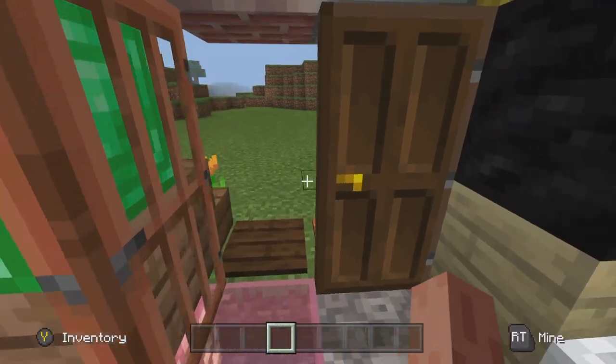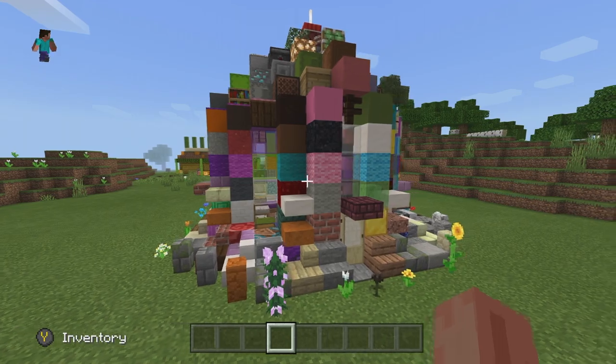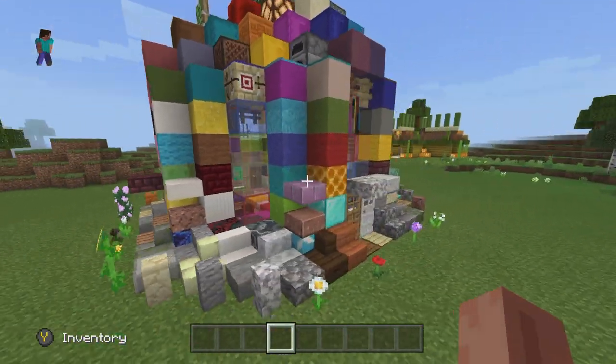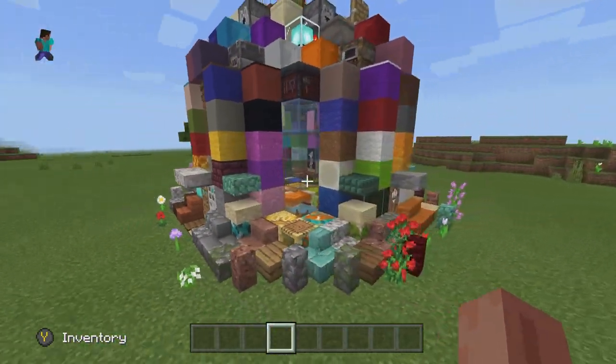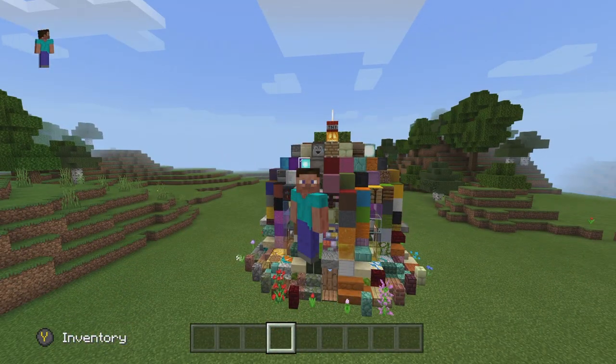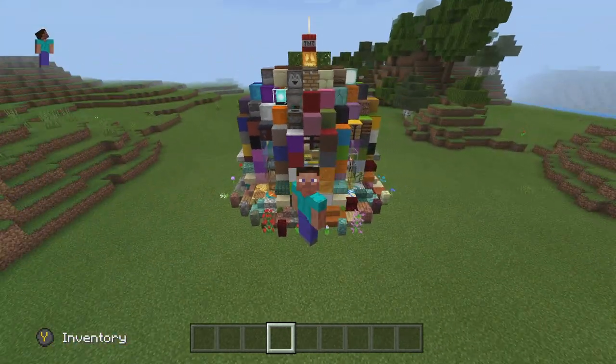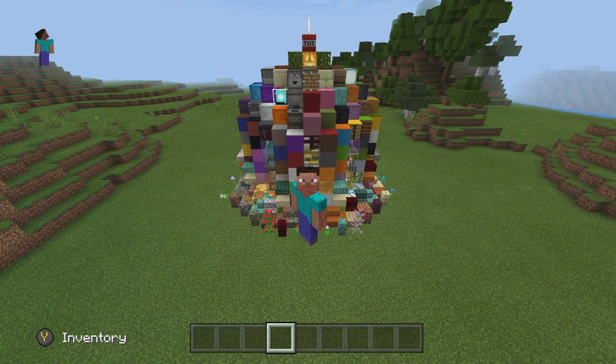So yeah, that's everything. We've got all the pressure plates, different flowers outside. That's my house made using one of every single block. I hope you all enjoyed it — it was a pretty fun build. Keep suggesting things in the comments, please. It's really fun to build your ideas and put them in this world that I'm working on. Thank you all for watching. Subscribe. Peace.